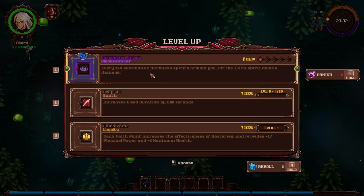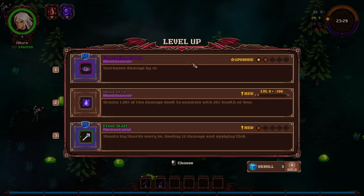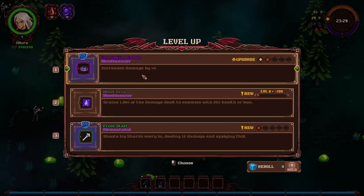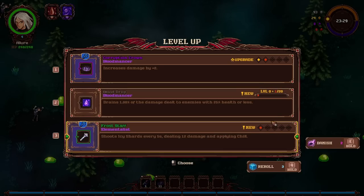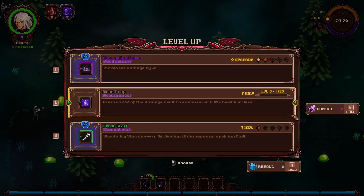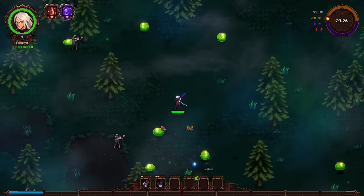So I think these are passives. It's purple, though — 14 seconds, summons darkness spirits around you for 12 seconds, deals 5 damage. Sure. If it's purple, maybe it's special. Froststaff, Corruption Crown, extra damage — drains 1% of the damage dealt to enemies with 25% HP or less. Level 0 to 1 out of 20. Some of these only go up to level 5, this one goes way higher. But I think I'm just going to keep working on the Corruption Crown.